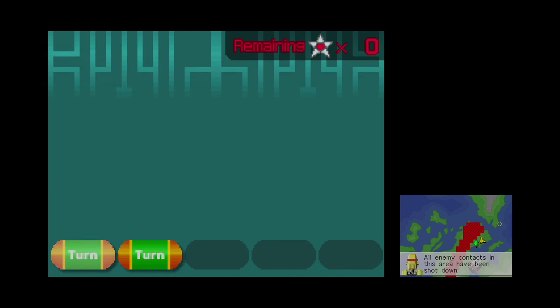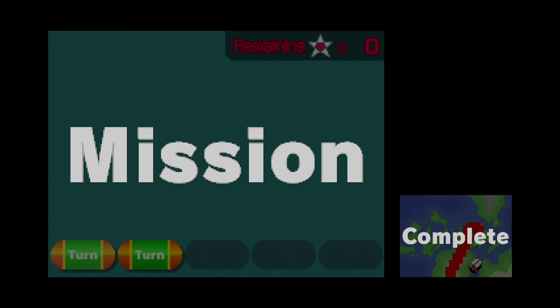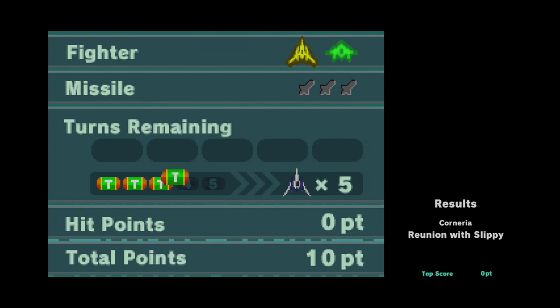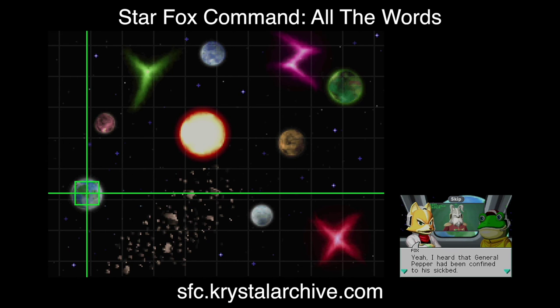With two turns to spare — this is probably about as good as you could do it. It gets much harder as the game progresses. That's a look at Star Fox Command — that's what it's like. You should try it out if you haven't already, and you might just enjoy playing it on the Wii U because you can get much higher quality this way. Now, if you're not interested in playing the game but you are interested in the story, I have made a website called Star Fox Command — all one URL. You can find it listed on the Crystal Archive, or go to sfc.crystalarchive.com — that will let you read the entire story and there are links between the choices so you can jump to different endings and different story points and read through the entire text of the game.